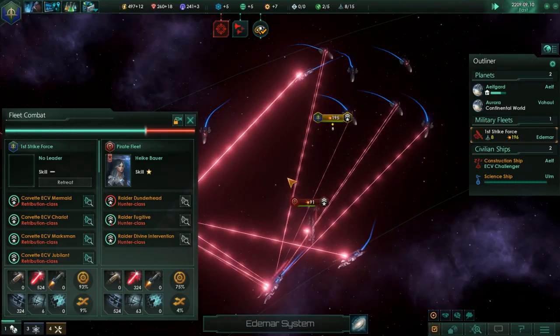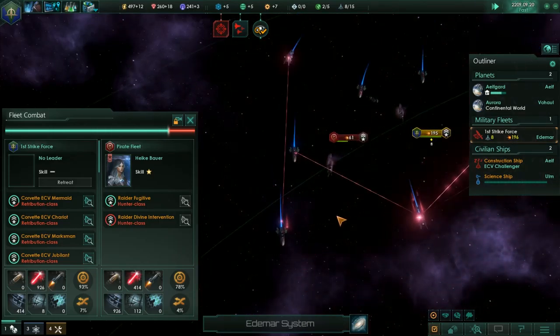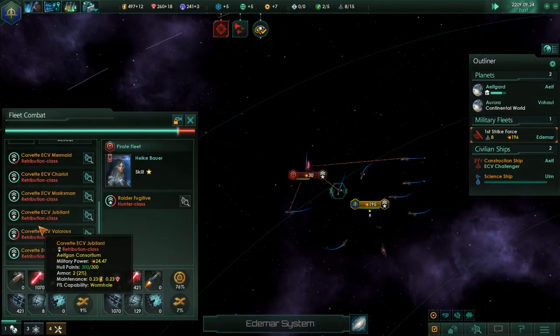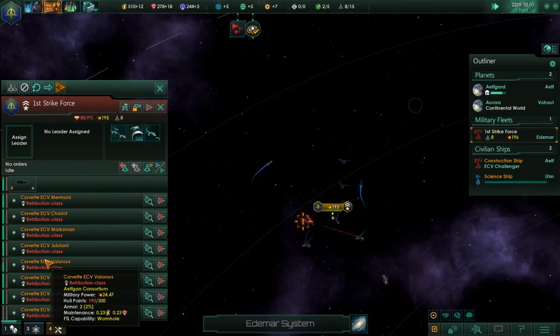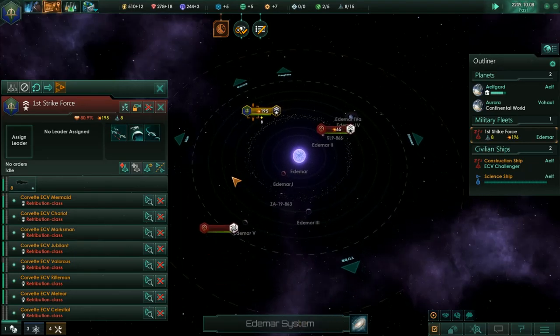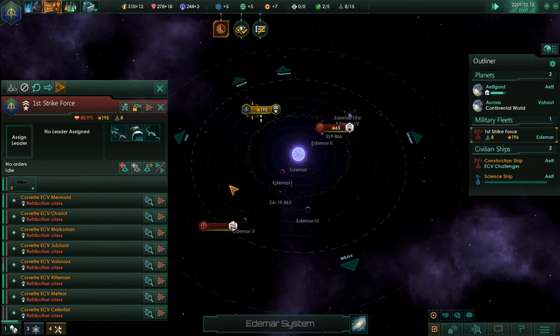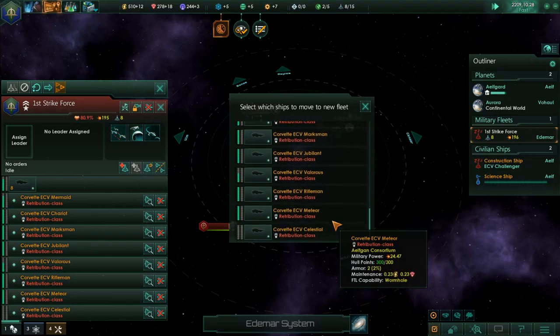As you can see, we're not taking too much damage here — which is actually kind of surprising. We've almost lost the Celestial. The Celestial just barely survived.